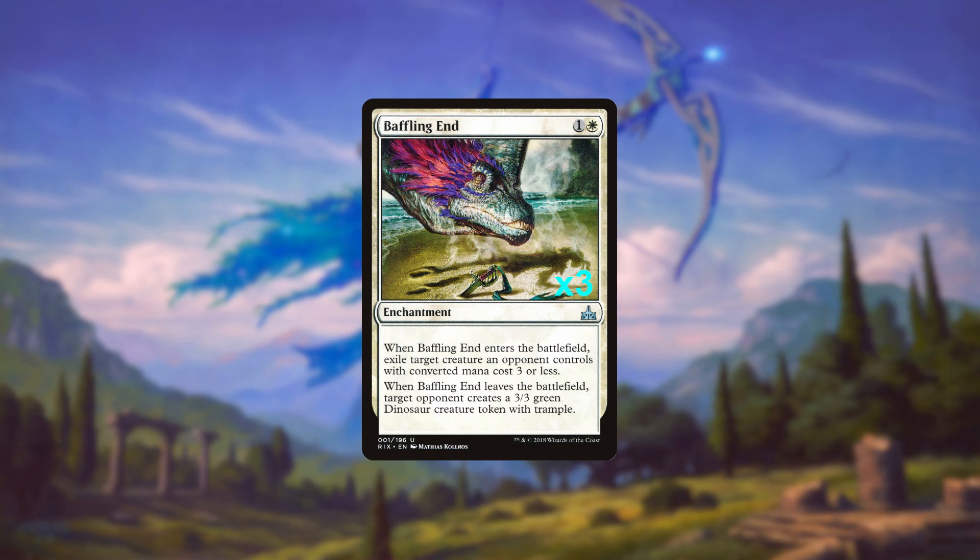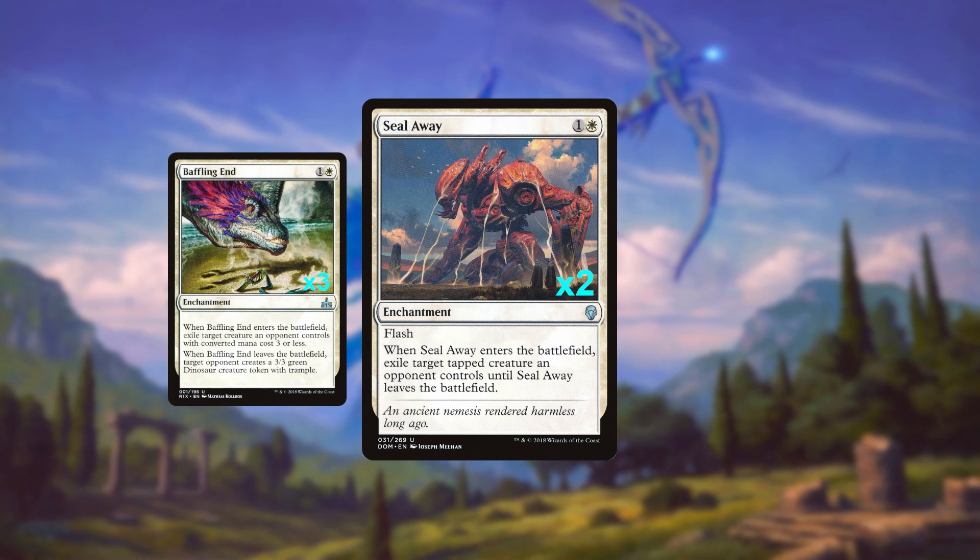Starting off with three Baffling End to answer all of our opponent's early game threats for the remainder of the game — because even if Baffling End goes away, they'll only get back a 3/3 dinosaur. Next, two copies of Seal Away fill a similar role, but as a tradeoff for hitting any creature the target must be tapped, though it does have the added benefit of having Flash.